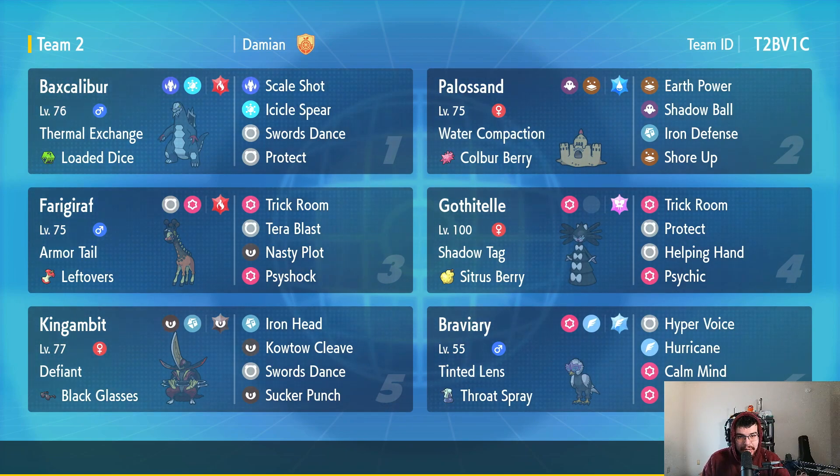Next we have Palossand rocking Water type Tera. It has Water Compaction, so if it gets hit with a water type move its special defense goes up by one stage. As a water type Tera, it takes less damage from water type moves. Running the Colbur Berry. The moveset is Earth Power, Shadow Ball, Iron Defense, and Shore Up. I took off Stealth Rock because in doubles you're not really doing hazard damage, so I switched it for Iron Defense to live more physical hits.